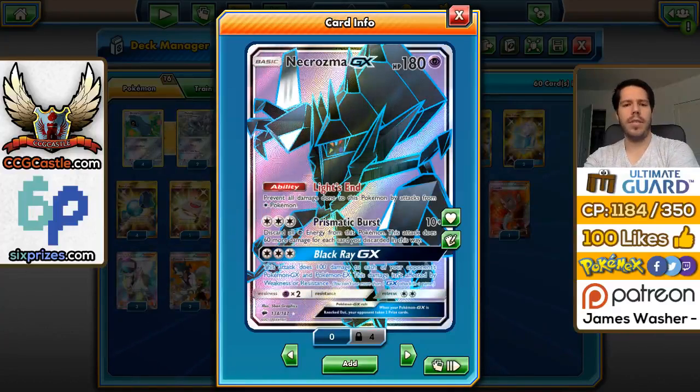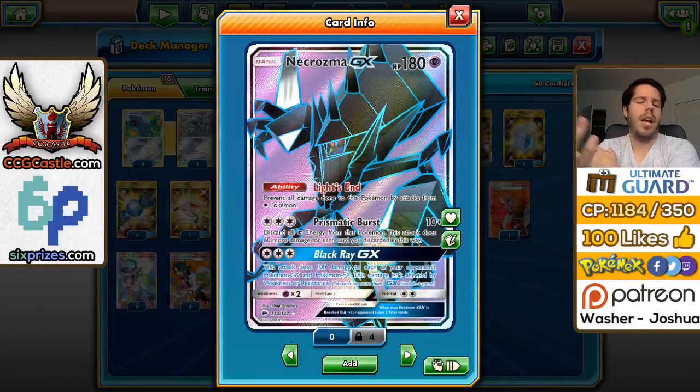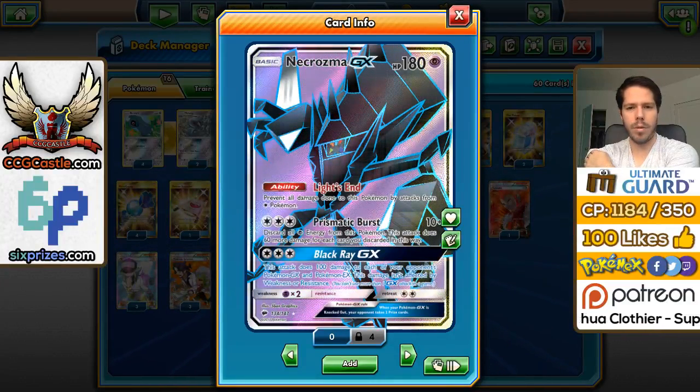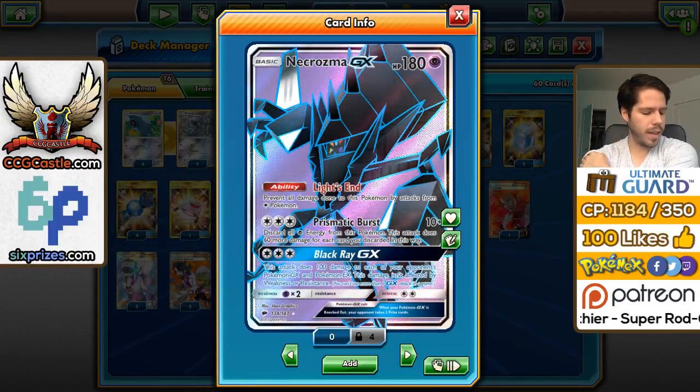If you're up against other kinds of decks such as Gardevoir GX, which has that extra 10 HP, you're in a Metagross deck so you won't have an issue with that. The Black Ray GX attack is also really good to soften things up and have Metagross just clean up in the back, so it's a very useful GX attack to have.